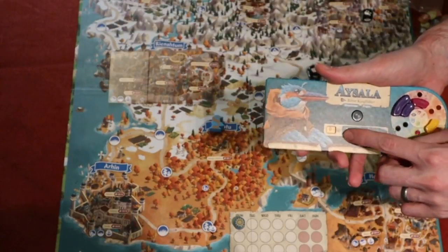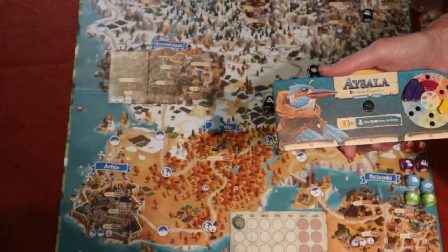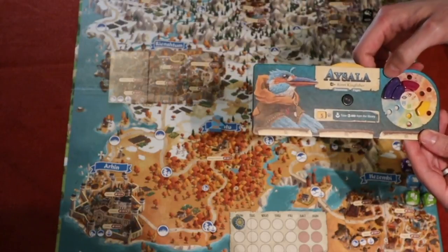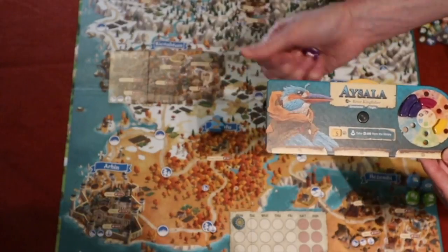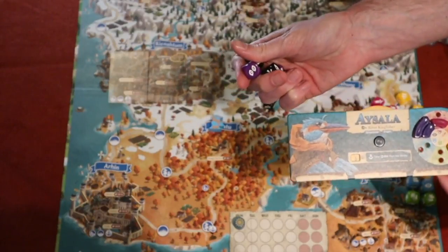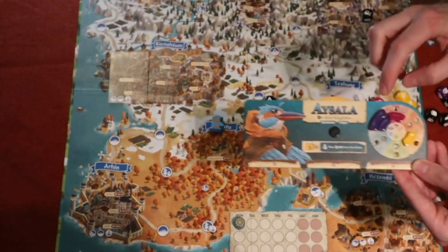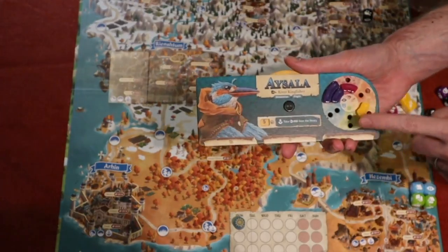Then you have your starting gold and tracking gold in the middle, and slots for each of the character cards — abilities, allies, status effects, whatever you're collecting along the way. These allow you to substitute dice for specific skills. So if I have two in the purple — the observant skill — I can substitute two black dice and roll this collection instead, which gives a higher chance of successes since these dice have more symbols on them.